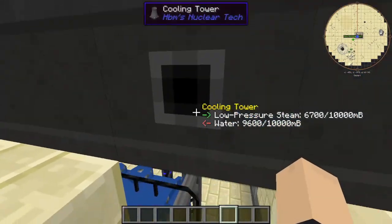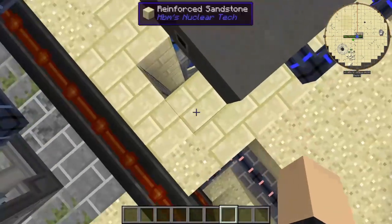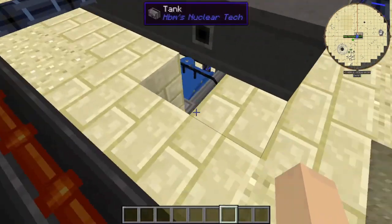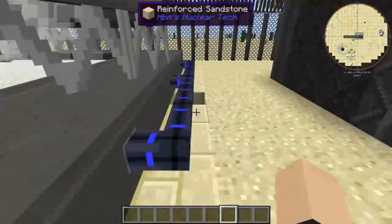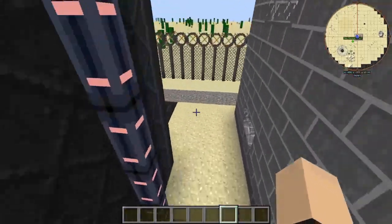The water goes into the cooling tower and then it goes into both the pipes — well basically it goes into this really, because it doesn't go in... okay, all right, now I can show off the inside.